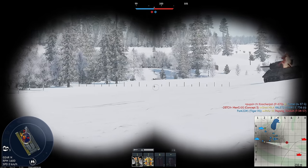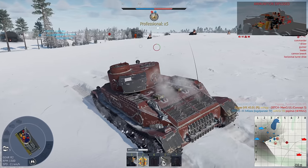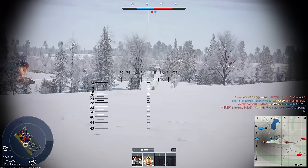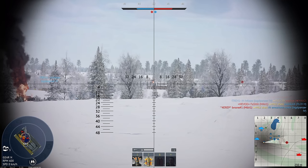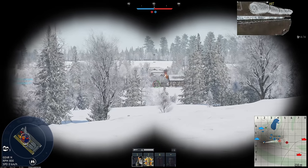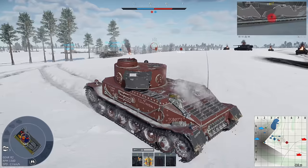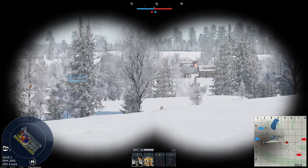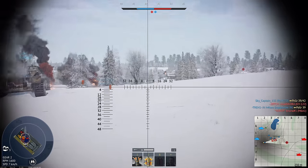There are two guys in this ditch and neither of them are going to drive out of here. Poor Concept — he didn't know what was waiting for him. I'm starting to run out of ammo though. There's an M6 there — I need him to peek again and I need to hit him low down. Not low enough. That guy is moving — I hit him way too low that time. I've got seven bullets left. There goes the M6 as well.